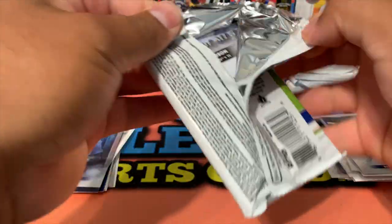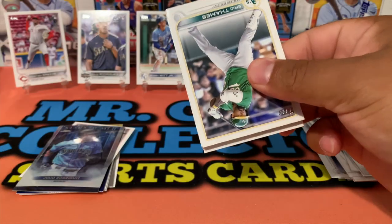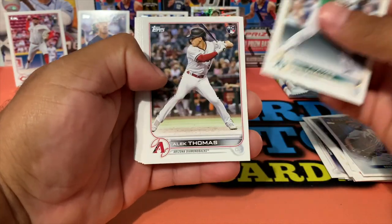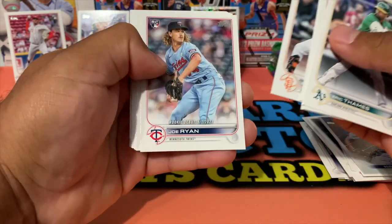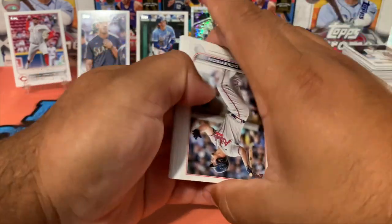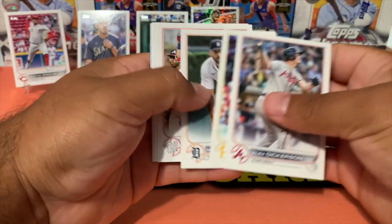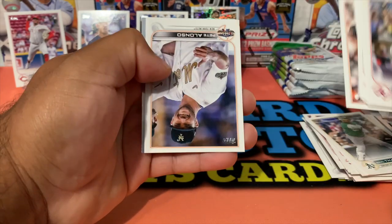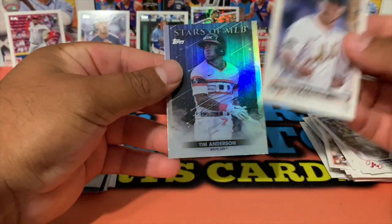If you guys are new here, go ahead and hit that subscribe button because we're gonna be opening up lots and lots of baseball update. Alec Thomas, Will Smith, Castellanos, Joe Ryan, Dickerson. Let's see who we got — Logan Webb, Pete Alonzo, and Tim Anderson.